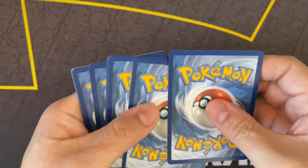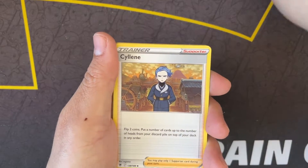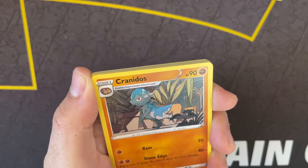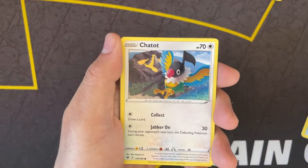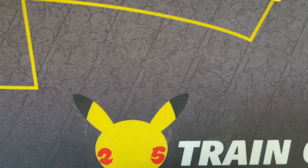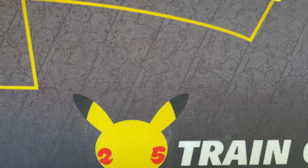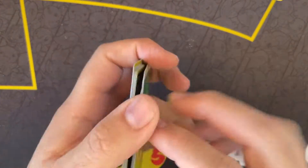I think this is gonna be our last booster box for now - we should have an Elite Trainer Box coming in still, so we'll do a video when that gets here. I think Dark Rai is on the artwork for the Elite Trainer Box. And we have the Astral Radiance with the Radiant Eevee promotion box coming in soon as well.